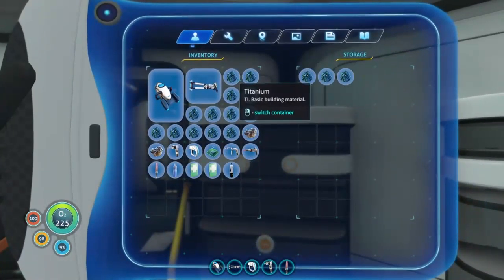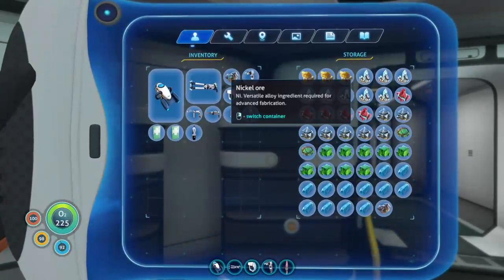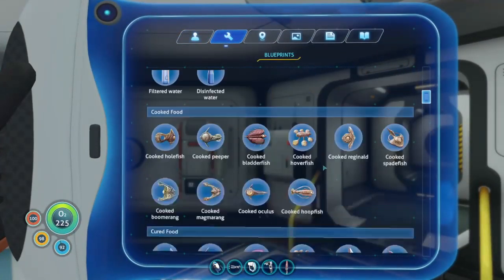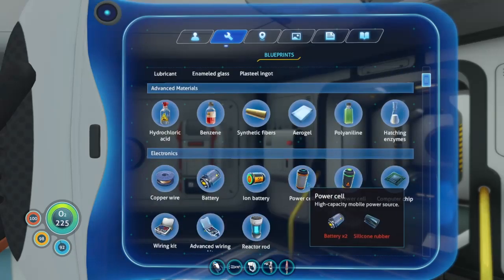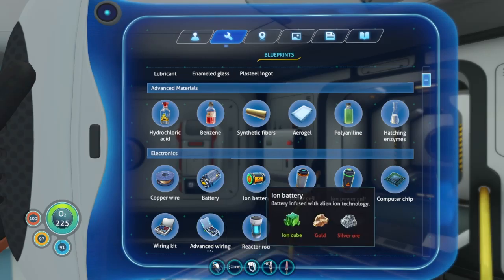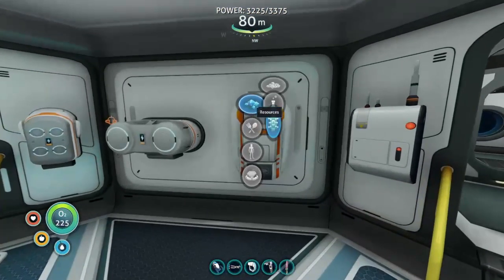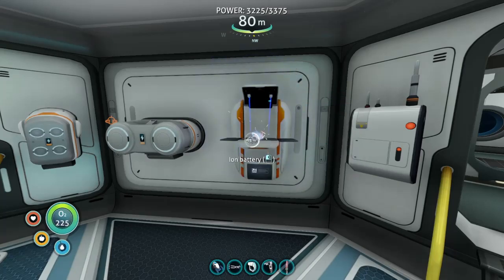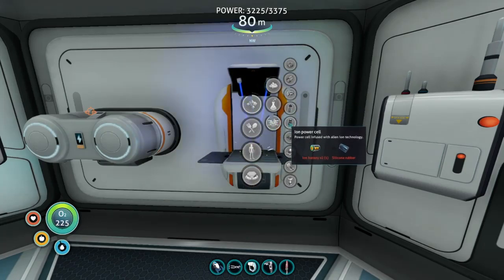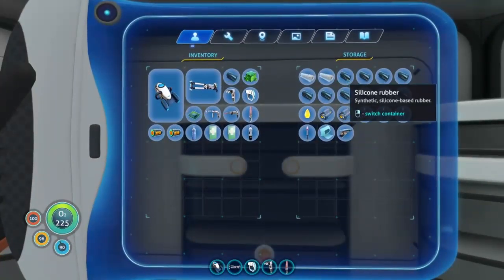Oh boy. We are gonna need more nickel, huh? I figured this would happen. We need gold, silver, okay. We're gonna make some ion batteries, because why the hell not? We definitely don't need to make any more silicone rubber — we have enough of that.